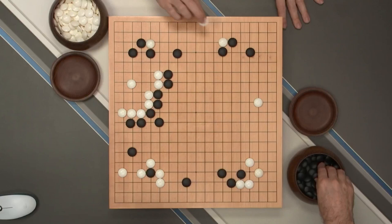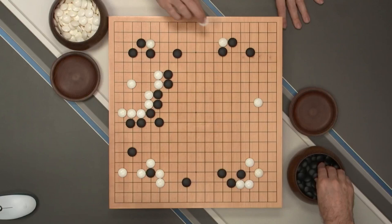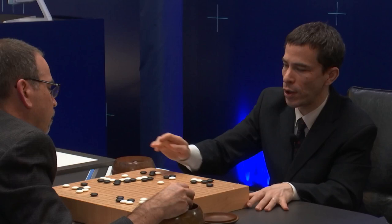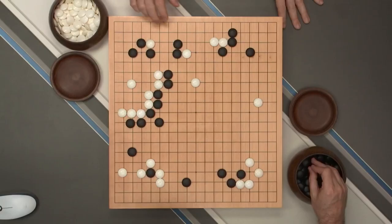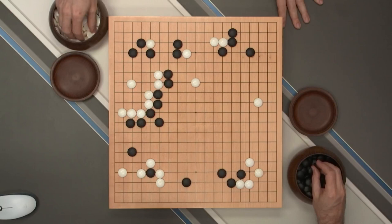It's white's turn. White played here, starting by invading the side, but decided it was a bit heavy to be moving out with those stones. So he played a very light move here — moving out, not really trying to save all of the stones, but also looking at the cut here. This cut came later in the game, but this is always something that white is hoping to play at some point.